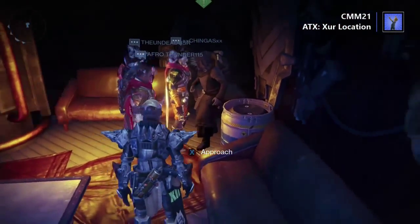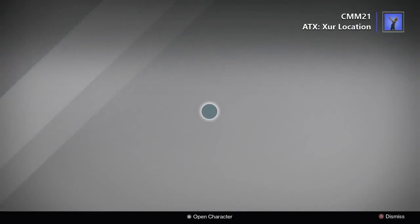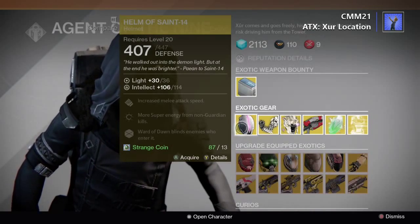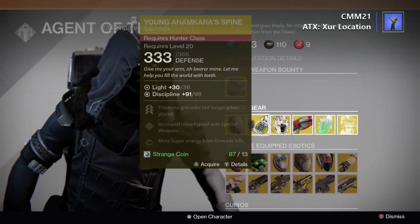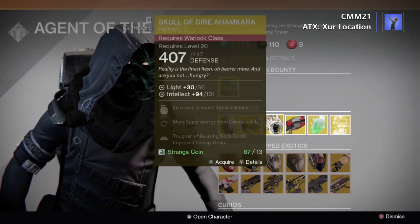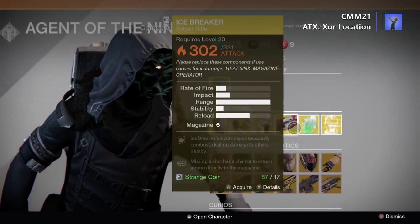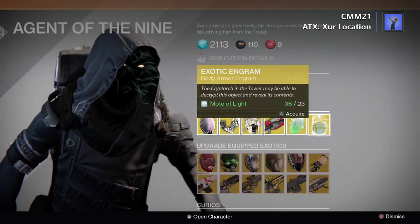What's going on guys, this is Chris from ATX All Things Xbox with your weekly 'Where is Xûr this time?' He's hiding in the back over by the shipwright, underneath her rather, and he's got the Icebreaker this week. I find that a bit odd because he only had that a few weeks ago, but whatever — I was hoping for something else.